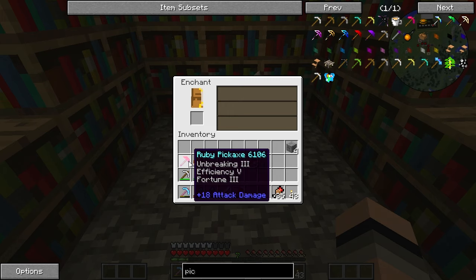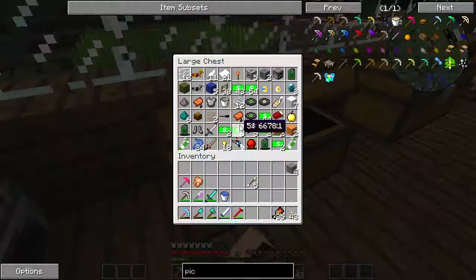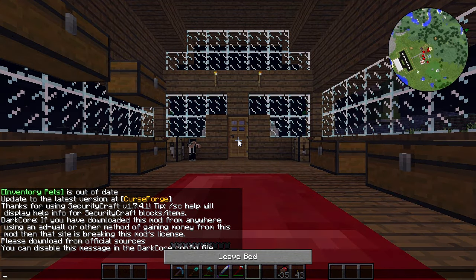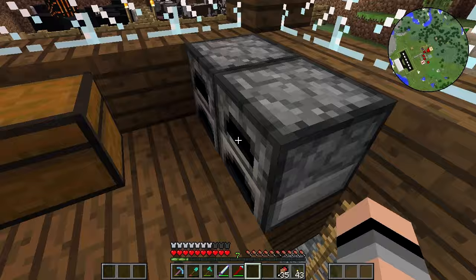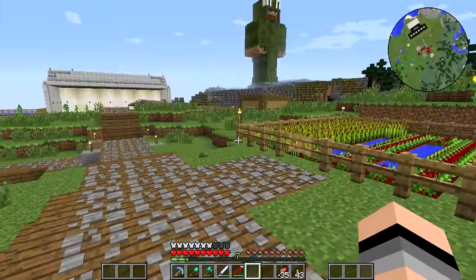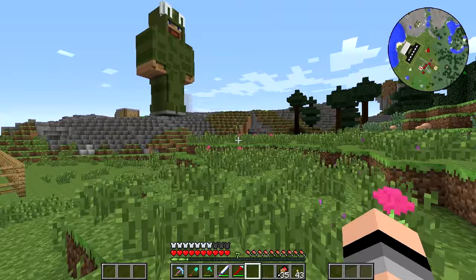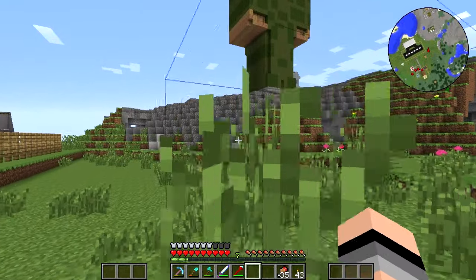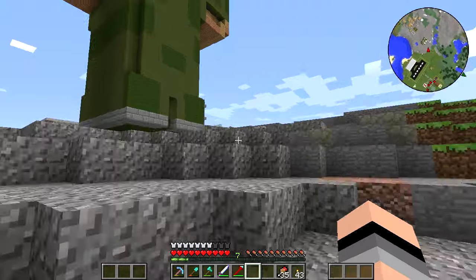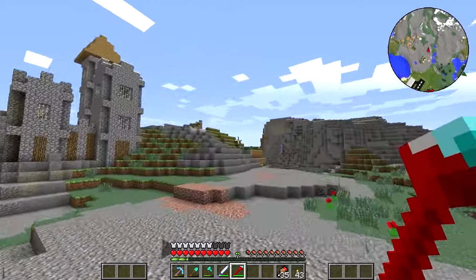Oh crap — Unbreaking 3, Efficiency 5, and Fortune 3 on this ruby pickaxe! Oh my god, that's amazing, that is absolutely amazing! No way, I can't believe I got that! Holy crap, I'm going to have to keep this pickaxe forever. That is absolutely insane. I'm going to have to test this out. With Fortune, it kind of like duplicates drops — so if I mine one coal block, it gives me a certain percentage of more coals. If I mine a diamond block, it would give me more diamonds. Unbreaking 3 and Efficiency 5 — that's what I wanted with my first diamond pickaxe, but on the ruby pickaxe it's going to be absolutely insane.